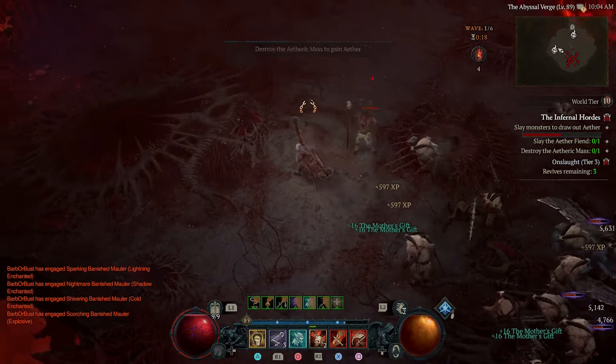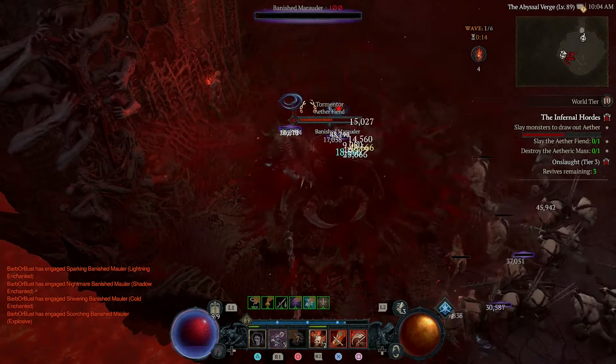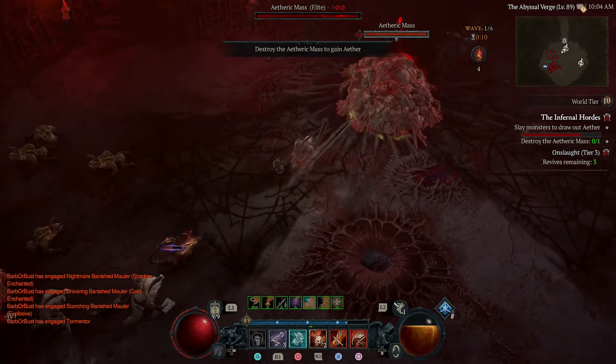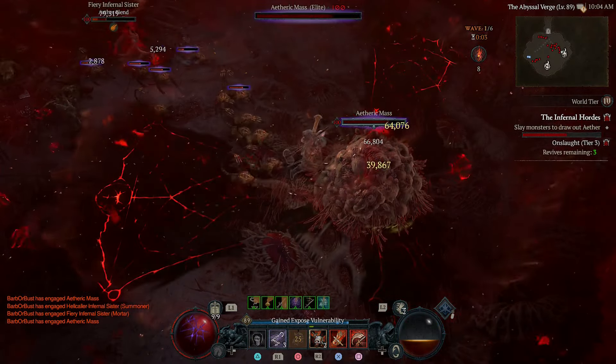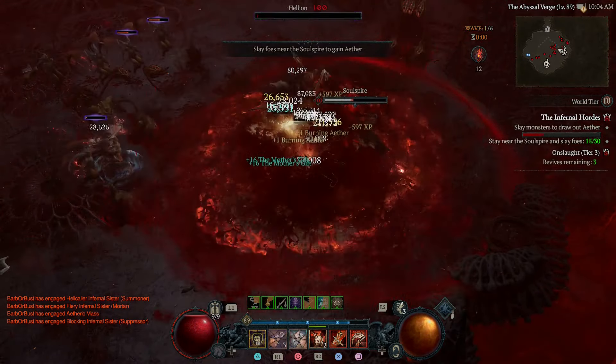This build is pretty cool. I'm really surprised - we can almost use rupture by itself. Infernal Hordes are now absolutely amazing.